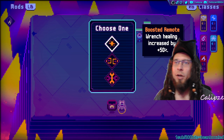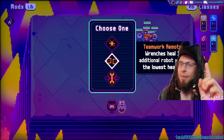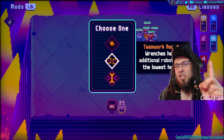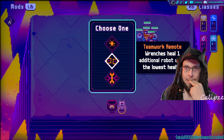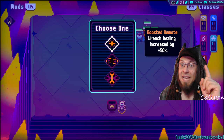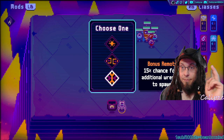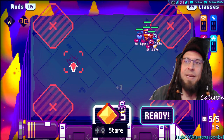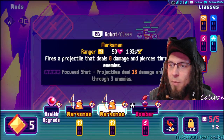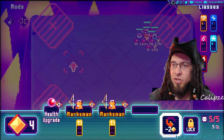Gain repair mod — good. Boosted remote wrench: healing increased by 50 percent. Not bad. Teamwork remote wrench: heals plus one additional robot with the lowest health. That doubles the healing. Bonus remote: 15 percent for two additional wrench to spawn — I'll go for teamwork remote, basically doubling the effect of that one. I don't want marksman, I kind of want bomber even though I shouldn't.